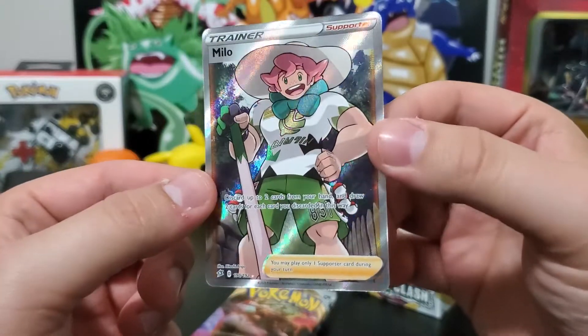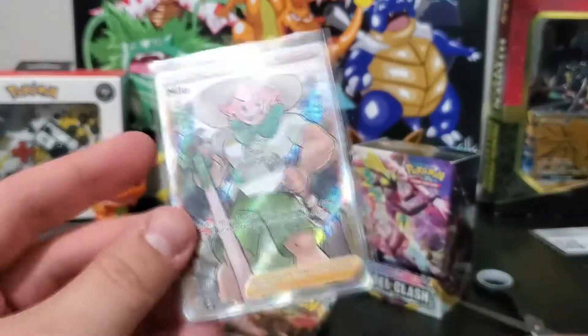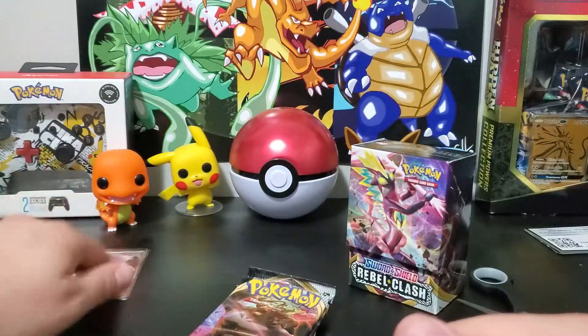That is fantastic. I don't know all the prices of these cards, but I believe this goes for a little bit of cashola right there — very nice. Gorgeous artwork and I love the foil on it. I don't like his hat though. I'm gonna put that to the side. Charmander!